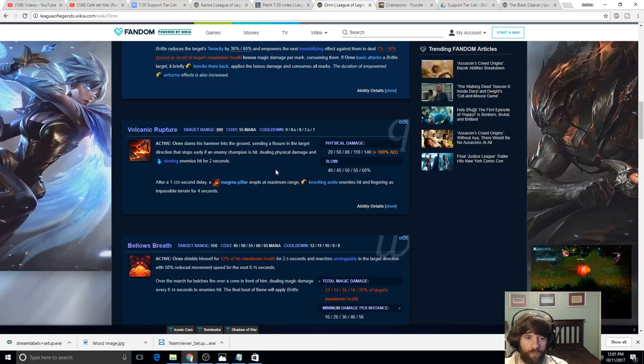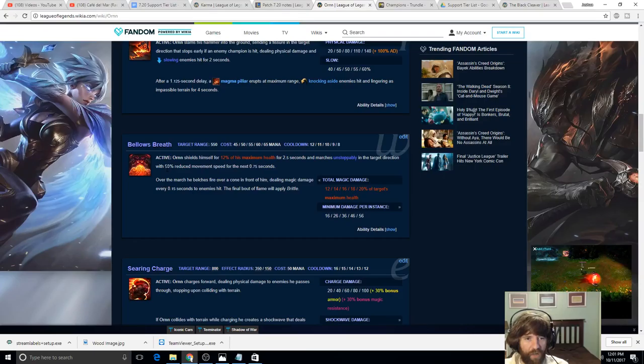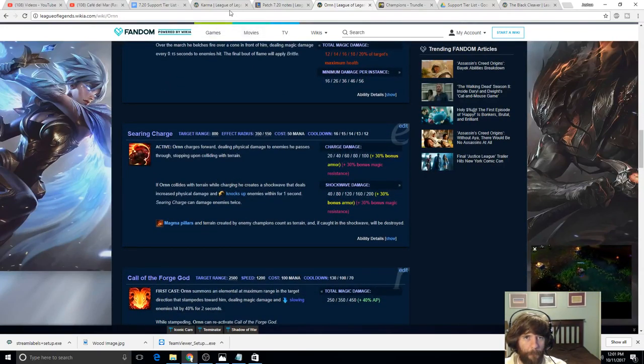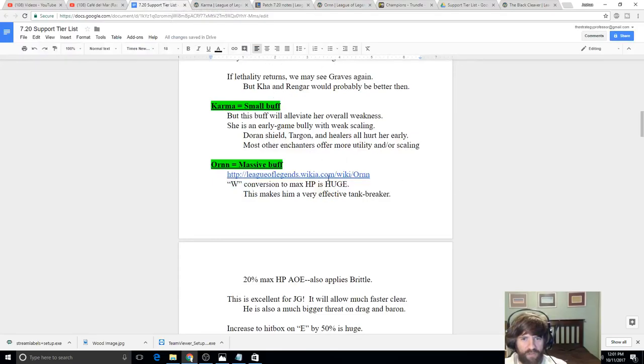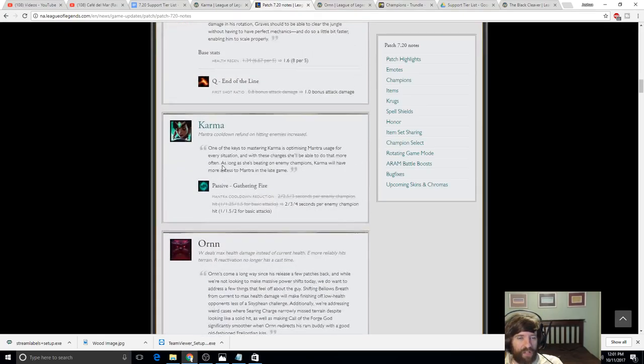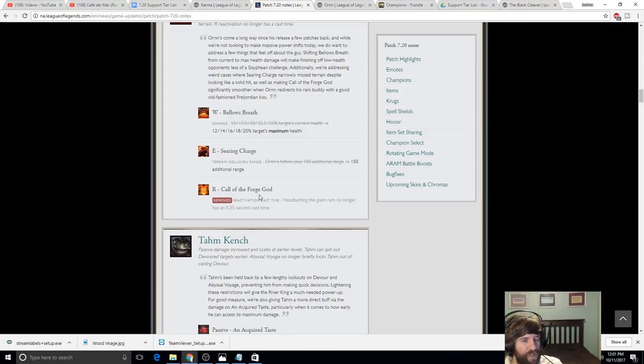The terrain collision range buff gives 50 extra range on his hitbox for Searing Charge, meaning he's much more likely to hit people with it. The quality-of-life changes are exactly what I thought they should do: they lowered the Q cast time and removed the delay on his headbutt, so you can more cleanly aim where you want his ram to go. That's an awesome QoL buff that will make him feel less clunky and allow much more reliable execution of Call of the Forge God.